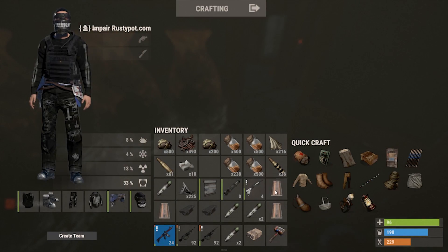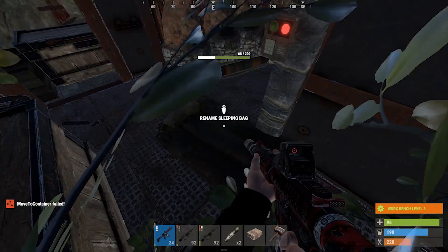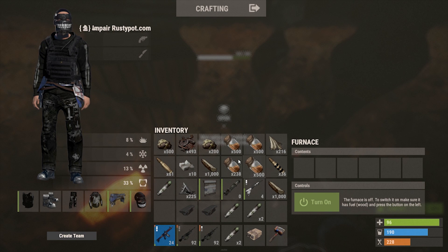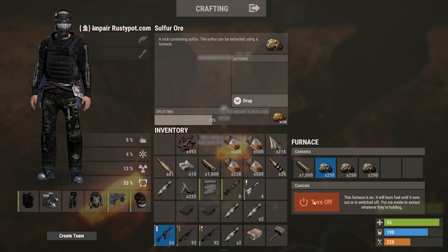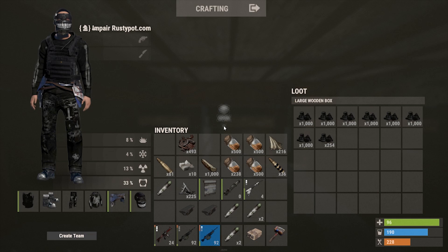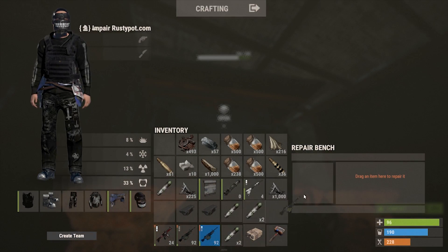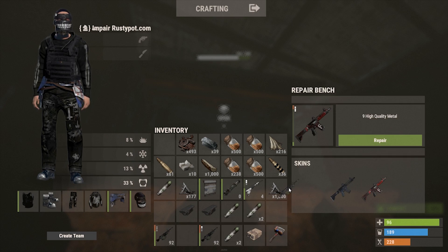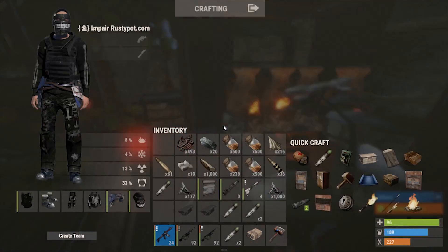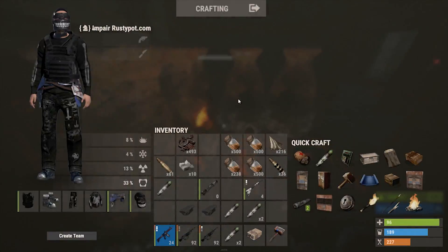We got a rocket launcher now — we can research that and learn rocket launcher! Put that in there, turn it on, give me wood and put this in here. Turn that on. We have a lot of stuff here to repair — so much metal. We're going to repair all these guns and things just in case we do more raids. I'm going to make another suppressor or two and dump all this stuff in here.